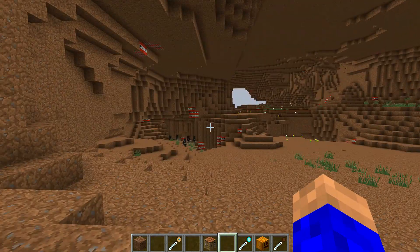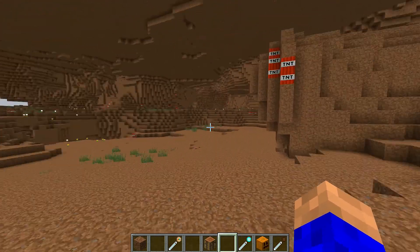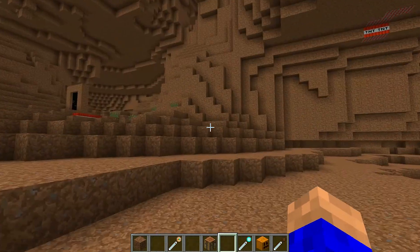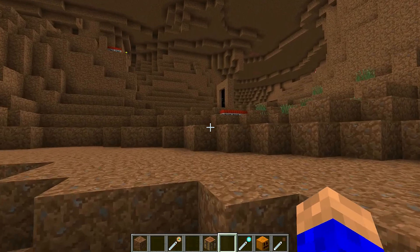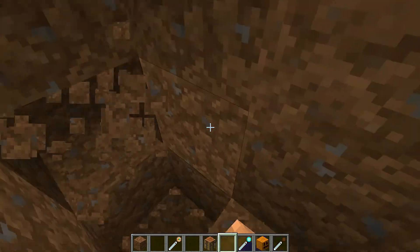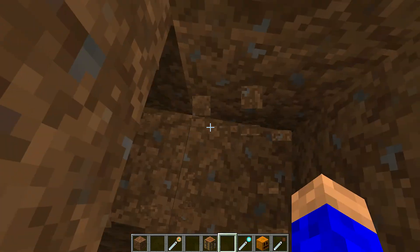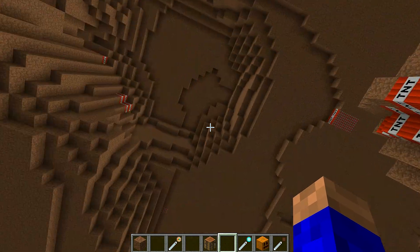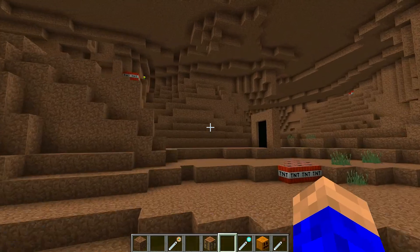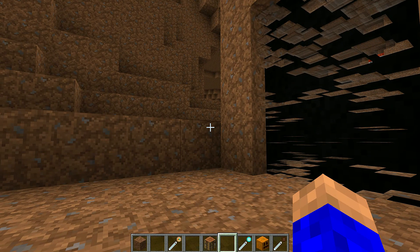Redstone, iron — it's not that expensive. You can come in here and mine, there might be wither skeletons, there might be a village, there might be dungeons — I don't really know, I haven't had a proper look around. Let me have a quick dig down. I think it's just going to be dirt — it doesn't look like there are any caves, just solid dirt. And that's all there is to it. Just be careful when you come in because you could lose your portal really easily.